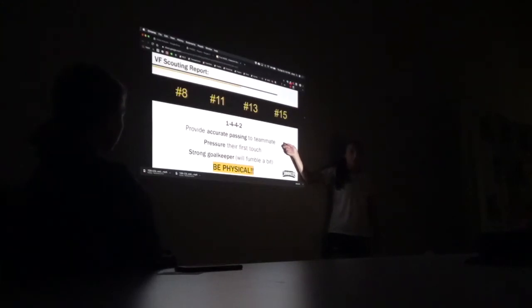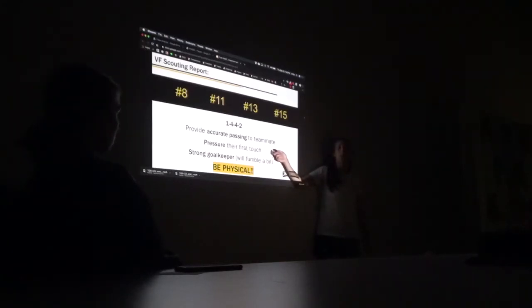What we need to do — because their first touch is relatively weak according to the video — is provide an accurate pass to your teammate. So in today's warm-up, focus on your pass to your teammate: the angle of it, the pace of it, whether it's on the ground or not, and how can my player control it. Accurate pass. They did not like getting pressure on the ball — their first touch is very, very weak. So what does that mean? We pressure them on their first touch. And I will tell you, we will win the ball 100% of the time when we do.